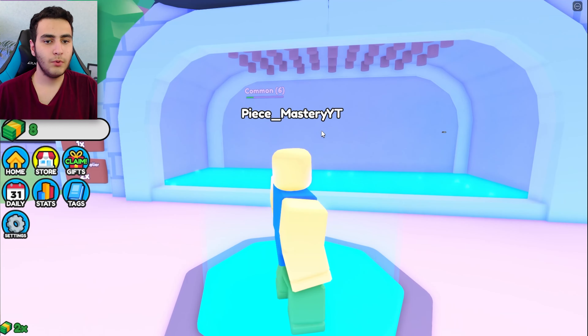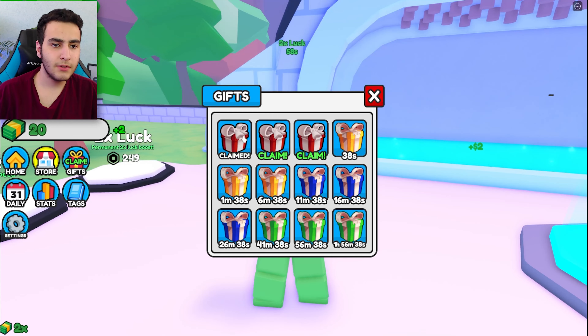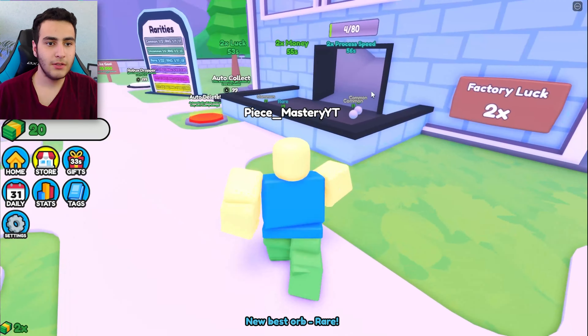Hey, what's up dudes! Today we are here with the Rarity Factory Tycoon. Before we start, don't forget to like, subscribe, and put a comment on this video. Let's go — step on the green button to buy a dropper.